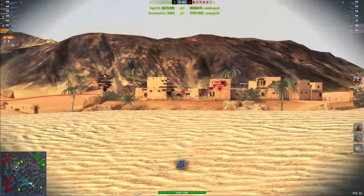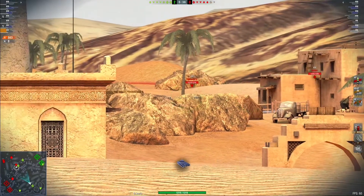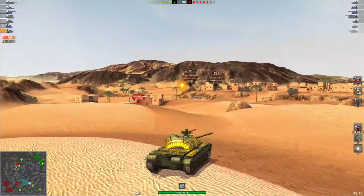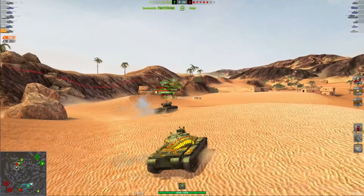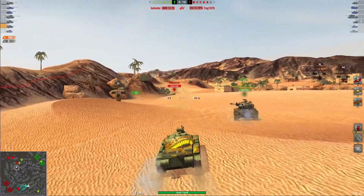The ones that did push up top right around into where cap A would be on Supremacy have done the right thing. If you have to push across the center line, you're going to take shots from anything controlling the field. So if you go right out to that back corner and around there, you'll avoid being cross-shot when pushing on enemy tanks.